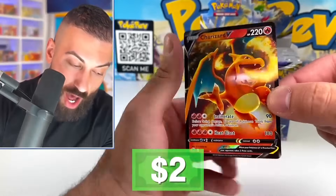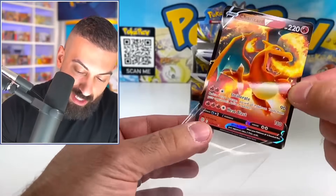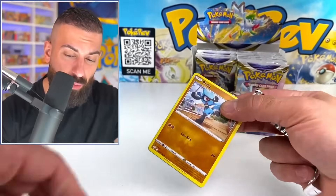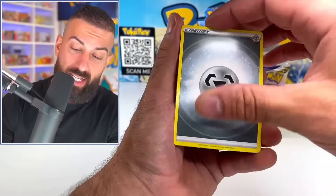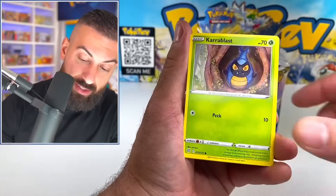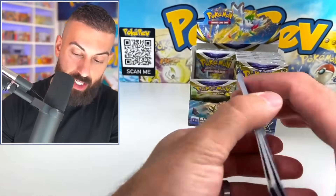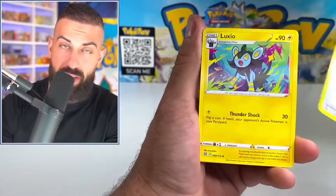Can you even get two alt arts from the main part of the set in one box? Let's find out! I also don't know how this Japanese box is going to do compared to this English box. We got another Charizard! Another Charizard — it's the regular V, but it's still a banger. I don't know what this box is right now. We got like $175 worth of raw pulls out of this box already. This box again is like $140, and the Japanese box is $85. All we need right now is like a really cool Arceus card, maybe some nice Trainer Gallery cards like the Umbreon, and we'll have like one of the best boxes you can open.